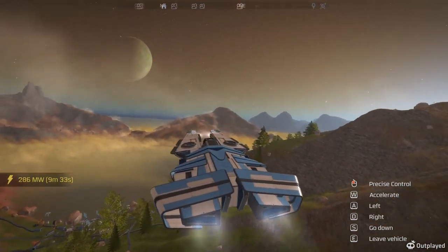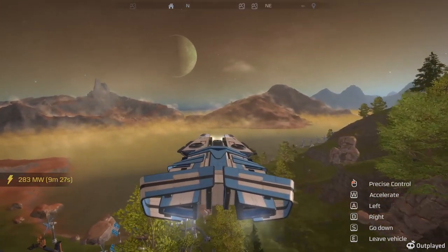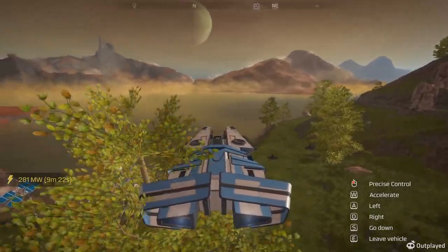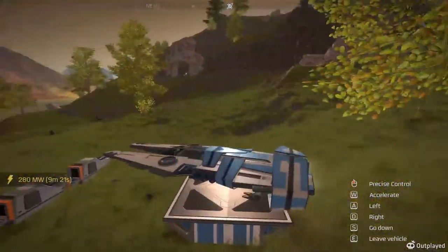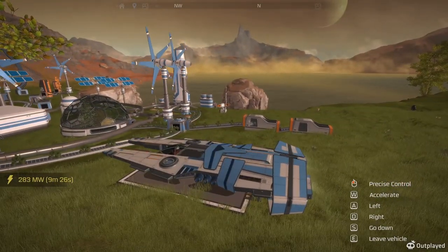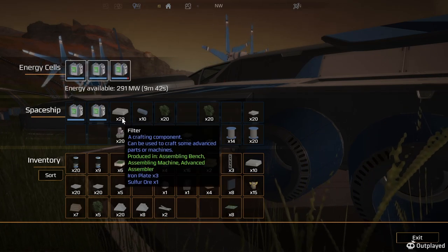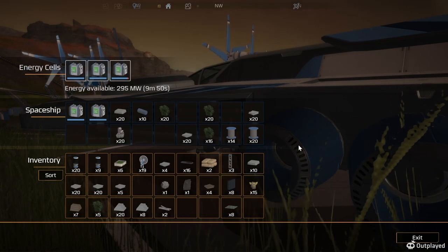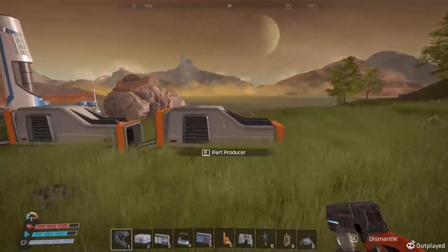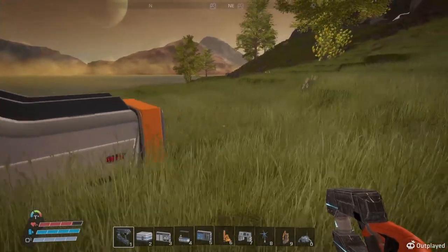It doesn't give us much time, nine minutes is all. Okay, quick turn, and there we go. Let's take a look at our inventory inside the ship. We got filters, we need rotors. To make rotors, we've got rubber bands over here. I should set up a storage unit here too, let's do that while we're here.